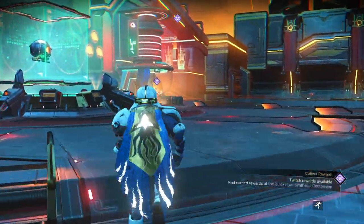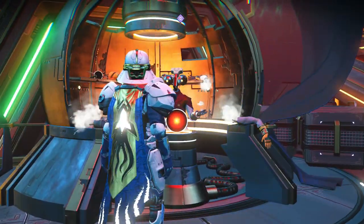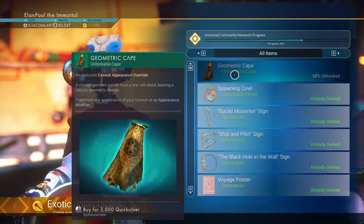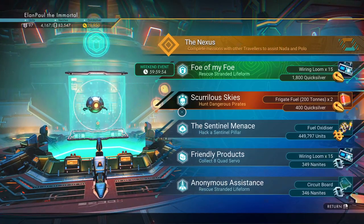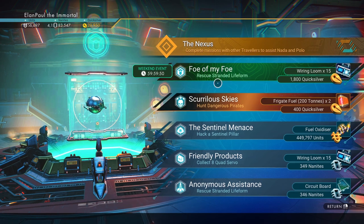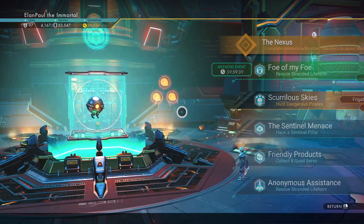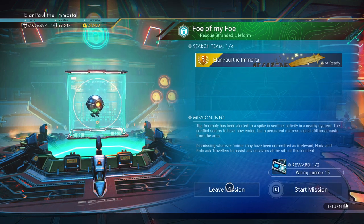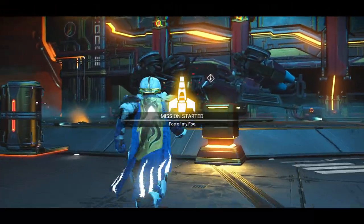So let's check it out. I'm going to take a look, because I'm sure you are all as curious as I am about this. It's at 68%. So it did kind of slow down a little bit — I'm kind of curious as to why that is. Very interesting. Well, let's see what mission we have today. It is 'Foe of My Foe' — Rescue a Stranded Life Form. Good deal. It looks like it just started up as well. You get wiring looms times 15. I can always use more of those. And some Quicksilver — 1,800. Oh, look at that. The second reward is 315 Nanites, so that's kind of nice. All right, so we're going to go ahead and start our mission and find out what's in store for us when we try to rescue this Stranded Life Form.